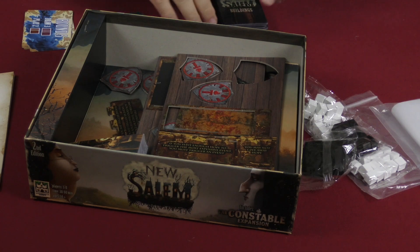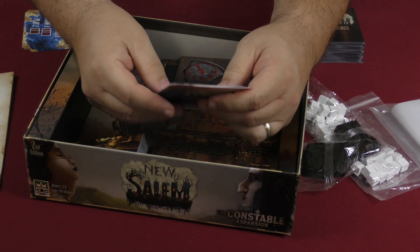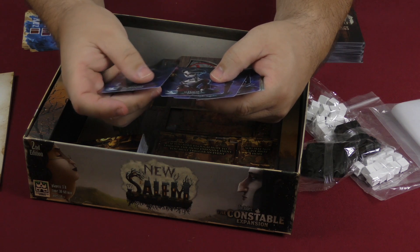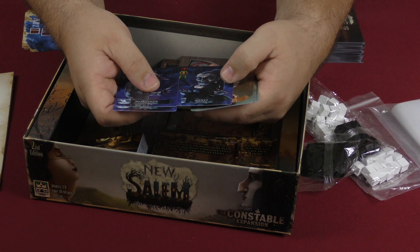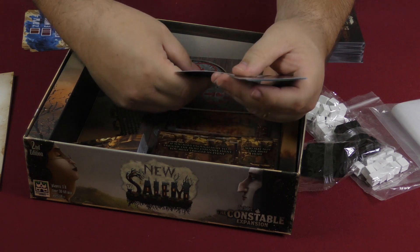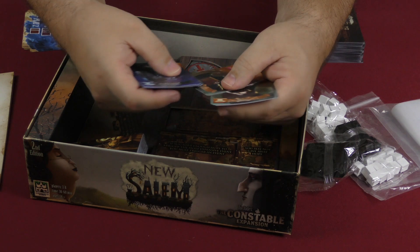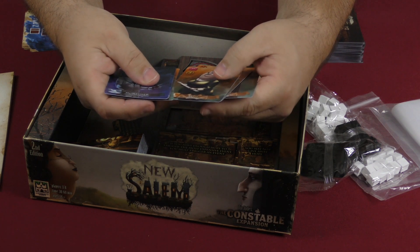Here are the character cards: Mortimer the Alchemist, Meliora the Heiress, Amos the Merchant, Agnes the Madam, Virginia the Proprietor, Stuart the Playwright, Jebediah the Preacher, and Ethel the Teacher.